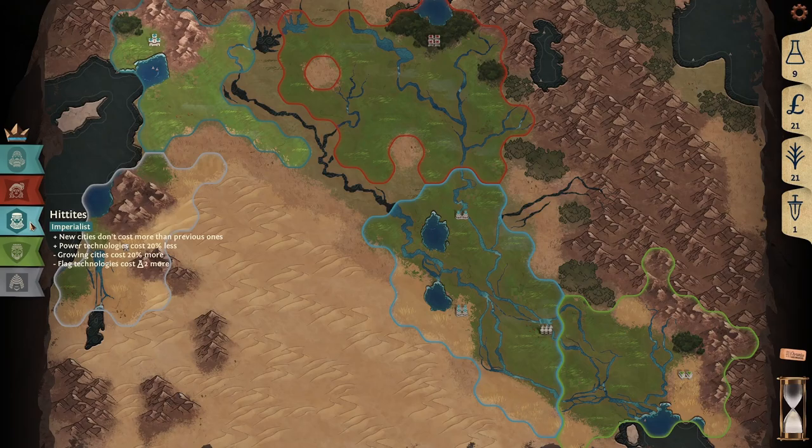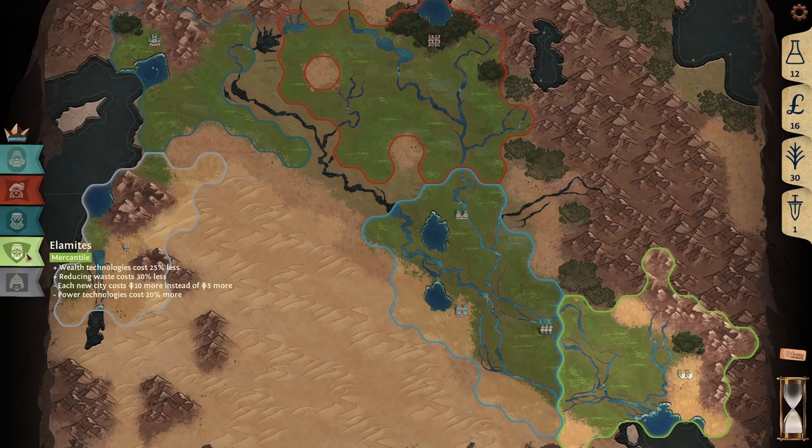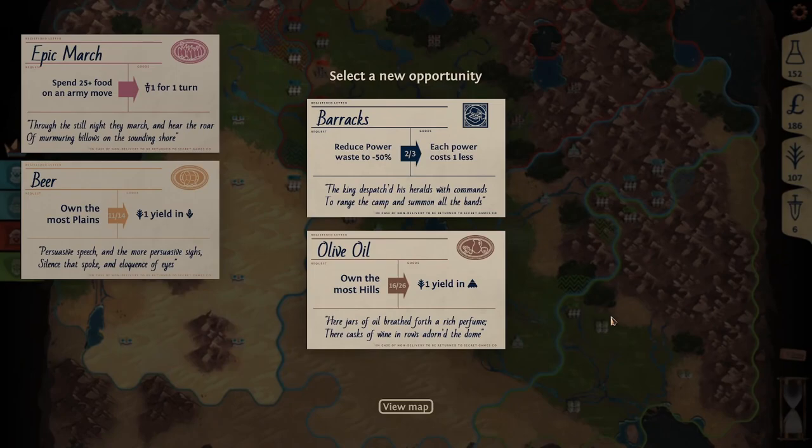Every empire on every map has two positive and two negative traits. These are generally a percentage or flat value increase or decrease to flags, buying units, or researching waste or technology. You can also click on an empire's banner while you have your own victory screen open to see their progress towards victory.